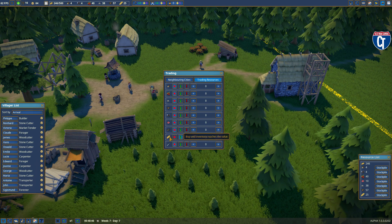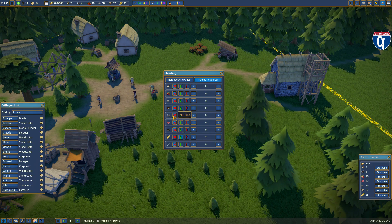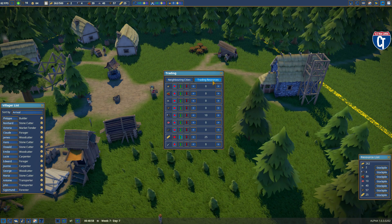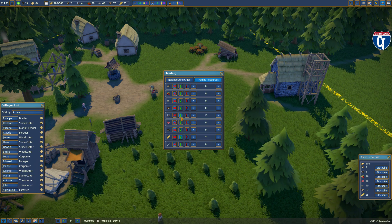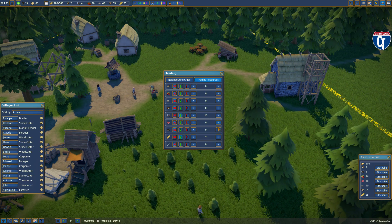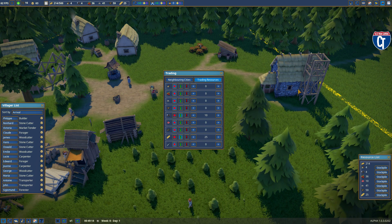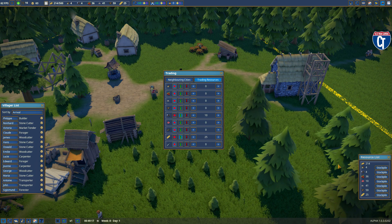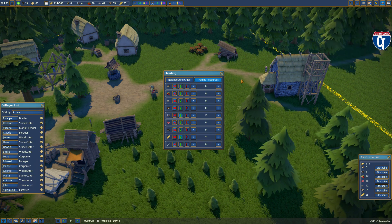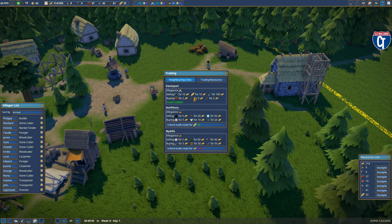Right now the only item we're buying from them is bread, and I already explained why — that's for profit. I want to put tools up to 10, so I'll buy until inventory reaches 10. I want to always have 10 because tools are used in much of the building. They can't finish my church until I get at least one more tool — they need five and we've only got four. I just wanted to make sure people understood: Davenport is selling these items and buying these items.